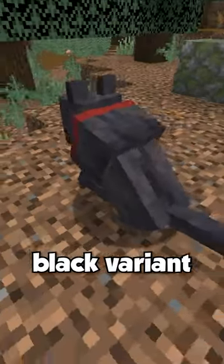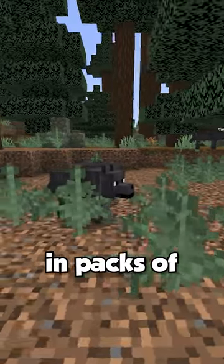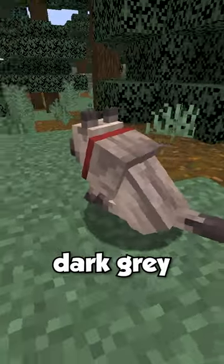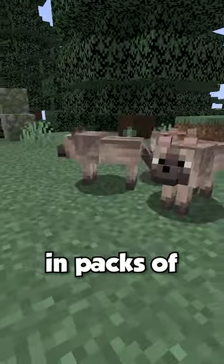The Black Wolf, which is a black variant that only spawns in the old growth pine taiga biome in packs of two to four. The Chestnut Wolf, which is a dark grey variant that only spawns in the old growth spruce taiga biome in packs of two to four.